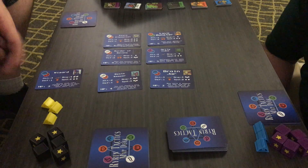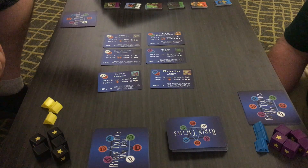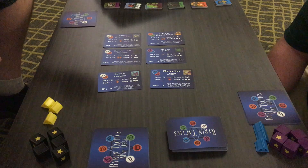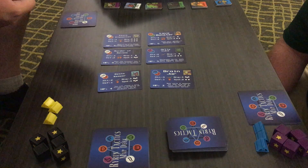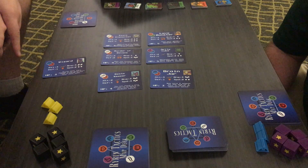I'm going to pick the wizard. Whenever a unit is picked, you flip over a new card to replace it. Units that take damage from the wizard lose two range until my next turn. So as long as the wizard can deal damage to somebody, they lose range. That's his power. He also has four range, so that's really good.